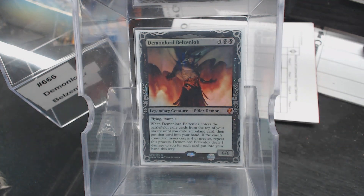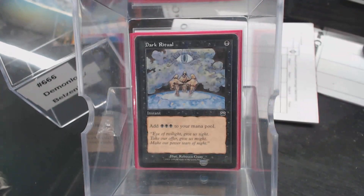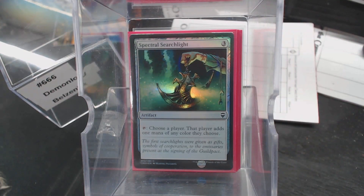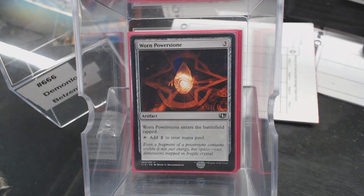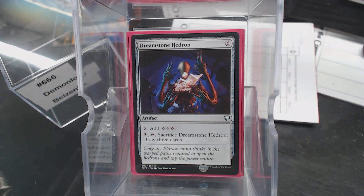We have quite a bit of ramp, I'll say. We have Sol Ring, Charcoal Diamond, you've got to have Dark Ritual, Pillar of Origins, Commander's Sphere, Spectral Searchlight — it's going to give us that black mana and it's great in kingdoms — Worn Powerstone, Seeger's Lantern, Solemn Simulacrum, Coldsteel Heart, Sisay's Ring, and Dreamstone Hedron, because typically your demons are not that cheap.